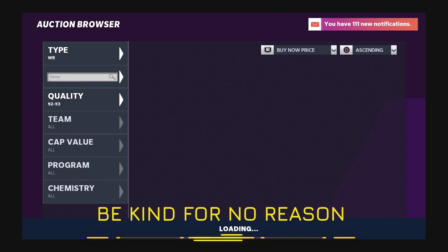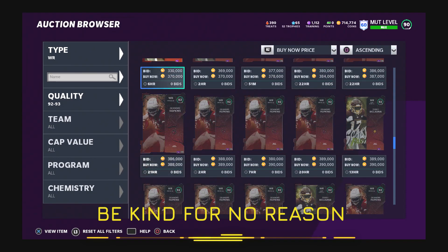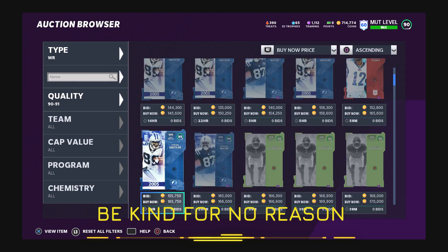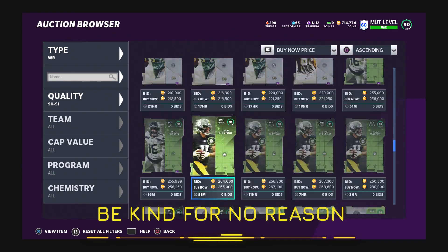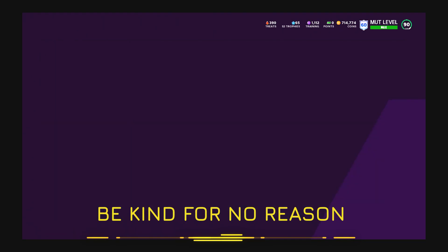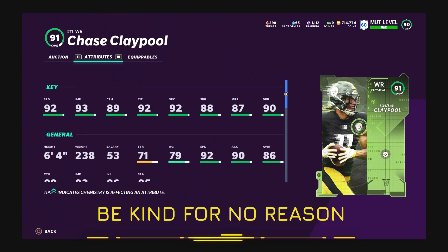I'm predicting we're gonna get some prices soon — the last set of Most Feared is coming. Could be Moss, could be Calvin. We don't have those players yet. Be very careful buying wide receivers right now — Friday, the market is crashing. It is a new series, it's 100% happening. Save your coins, sell whatever you want. I'm not going to answer what specific players are coming because I don't know, but the market is crashing Friday. That's gonna do it for me — I'll see you in the next one.